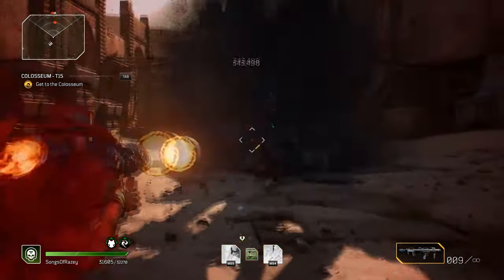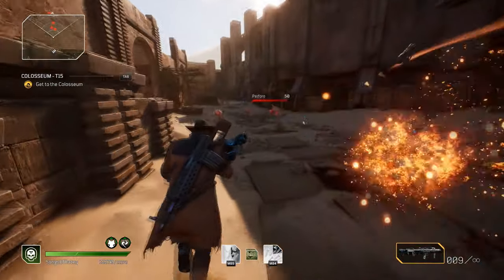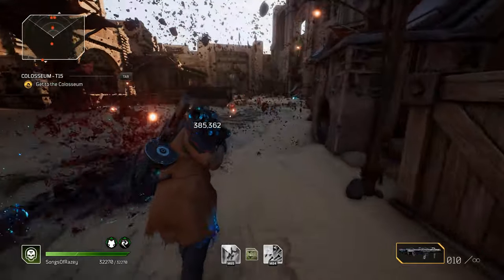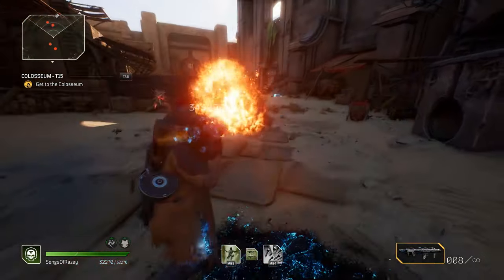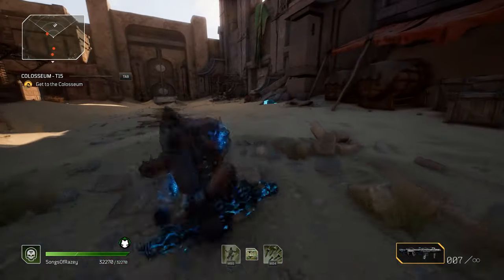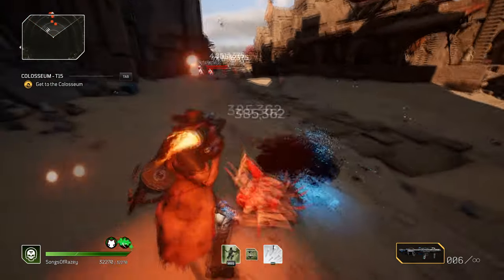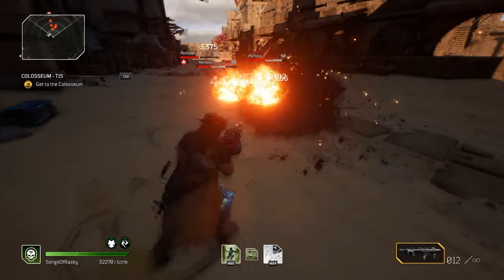On top of that we're using Fixing Wave, because Quartermaster has now changed down to a one-second cooldown. That means we're able to refill our magazine every single time Fixing Wave comes off cooldown — a nice boost of 11 rockets added to our 12.